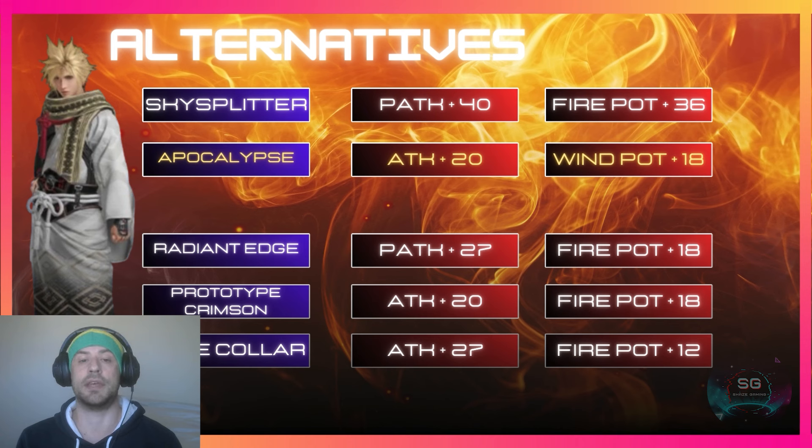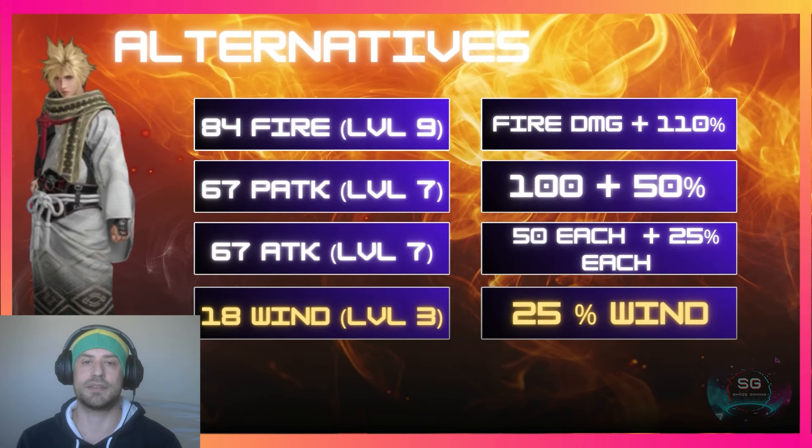As an alternative, you could switch out the Buster Sword for the Apocalypse. That will drop the level 2 HP boost in favor of a level 3 wind potency boost. You will lose 12 points of HP at level 2 but gain 18 points of wind at level 3, giving him 25% wind damage.